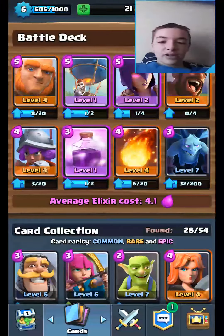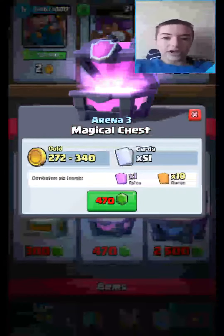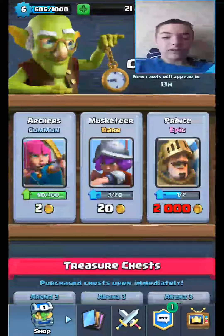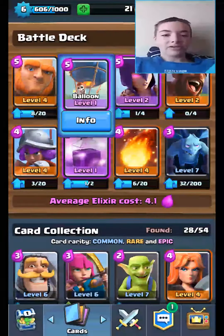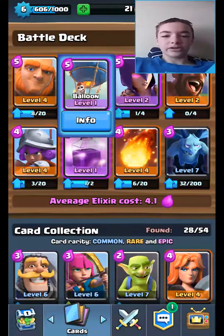Oh, and by the way, this morning I got this chest right here. I unlocked it — I didn't buy it with gems, I unlocked it. And I got a rage spell and a balloon out of it. So I was thinking, let me make a deck with a goon, and it worked.